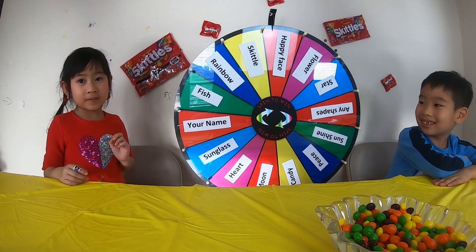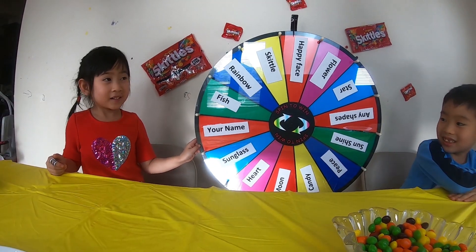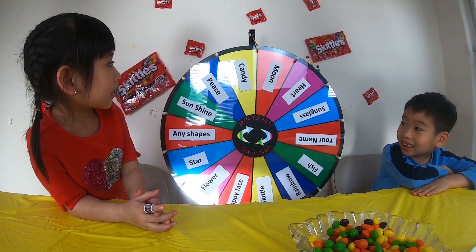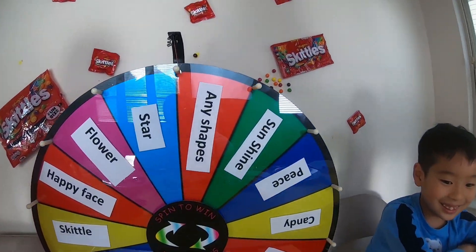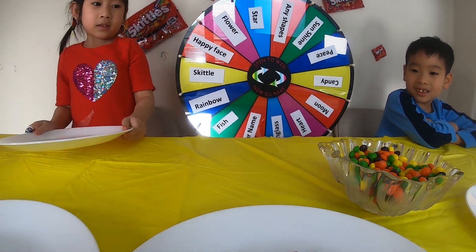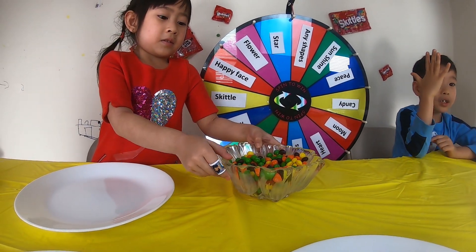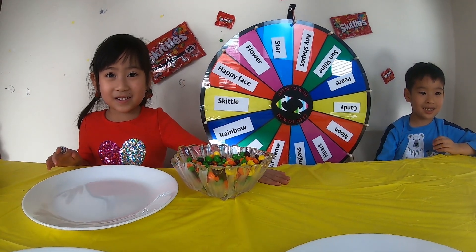Are you ready, Tiana? Yeah! Yes! Let's spin the wheel! Any shape! Any shape! You can make any shape you want! Circle, square, triangle, rectangle, oval. Any shape you want! Or Trapezoidal! Yeah!